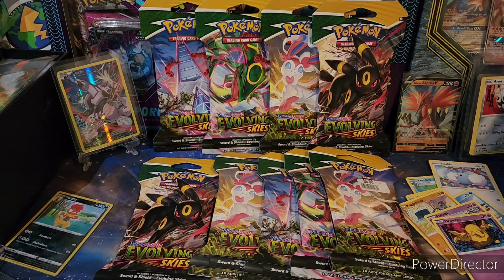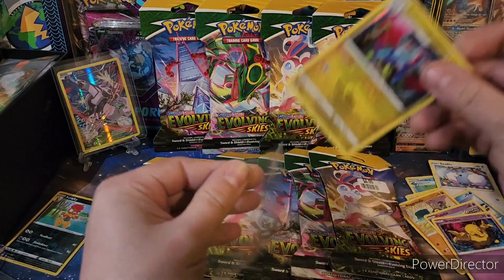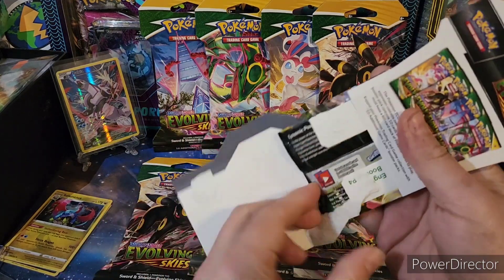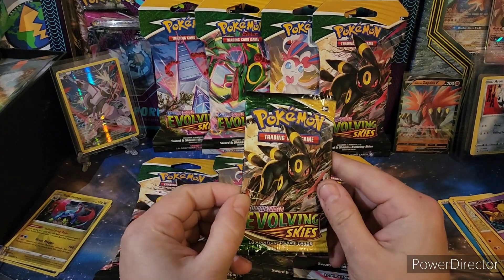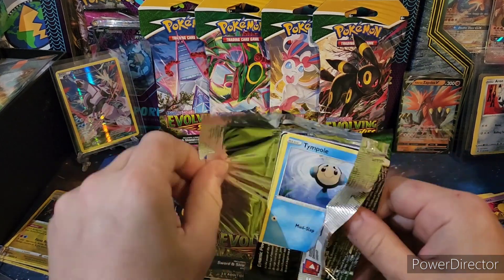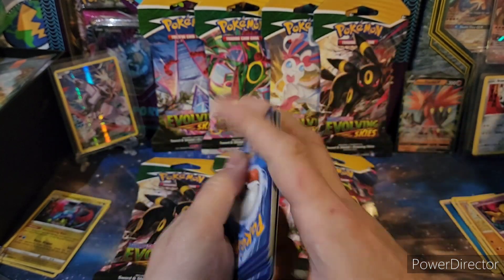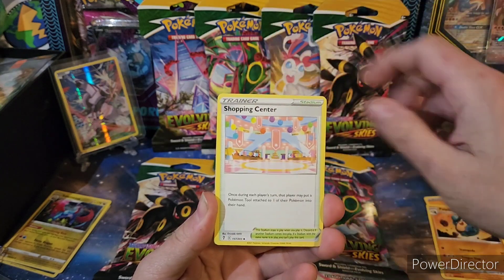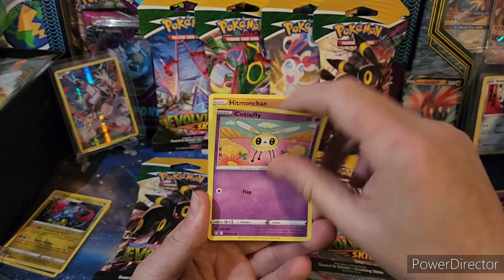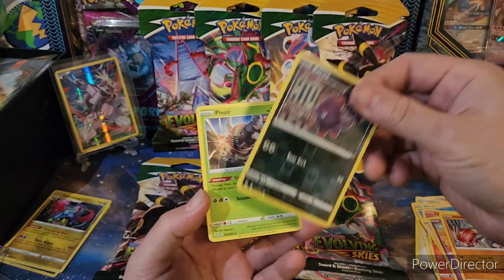Double Rare Pack. So we are going for the Evolving Skies Master Set, so we need some reverses also. We got Lightning, Litleo, Litleo, and Eevee — I need both of those reverses. There aren't many reverses I still need. Zeraora and a Pinsir non-holo.